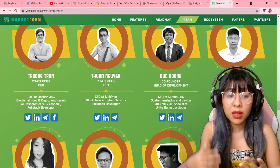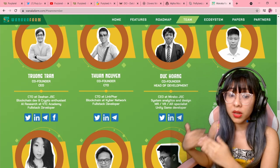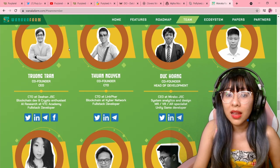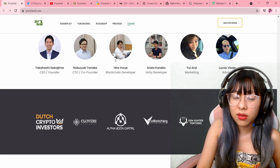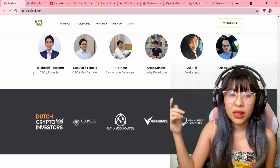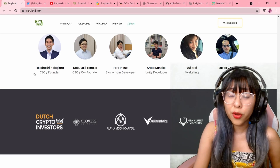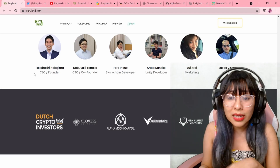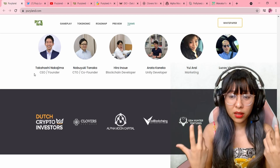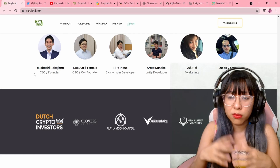We have to be wary though — anybody can make Twitter, Instagram, or Facebook accounts. If they were created just days ago or months ago, we should be wary, because real accounts have existed months or years back, especially if these are people with money or experience in developing games. We go back to their website — there's nothing that links to their socials. If you Google these people and type PuriLand, there's no match other than details leading to this website. So these could just be pictures of people randomly taken from the internet, with names and positions invented.